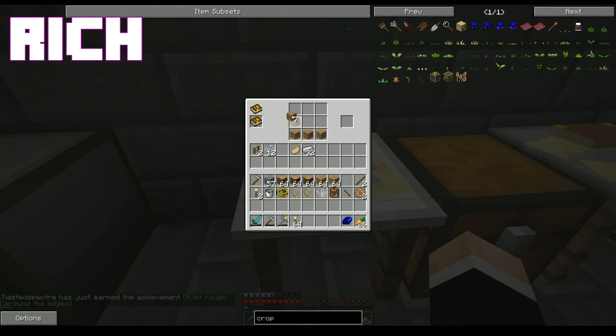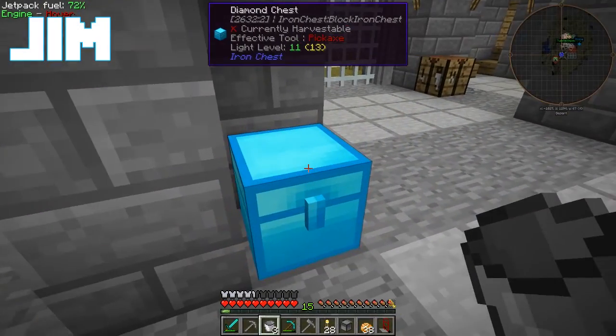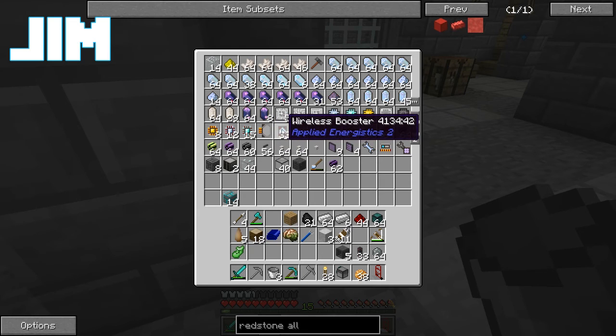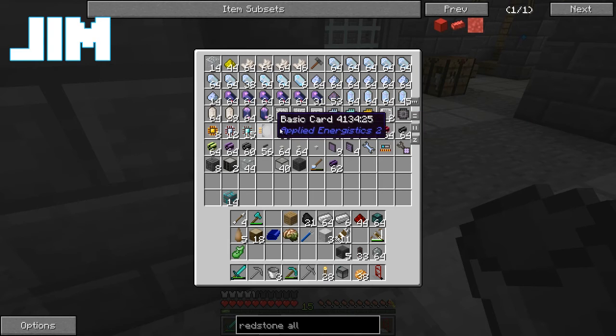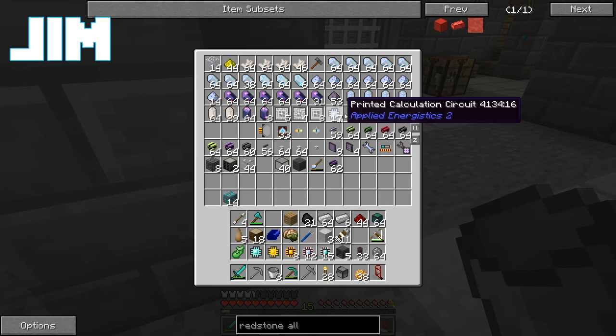I can hear your fireworks from here. Celebrating good times, come on. So we need to set up some inscribers. We've already got some processors and stuff that we managed to bring over from the old server. Yeah, thankfully those survived. So we've got that. Printed circuits.